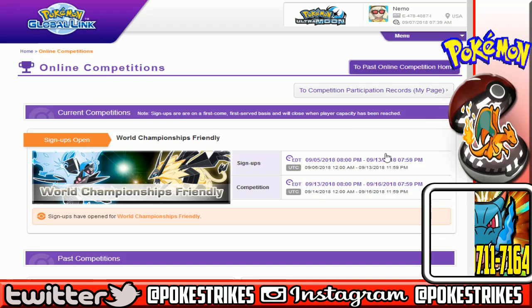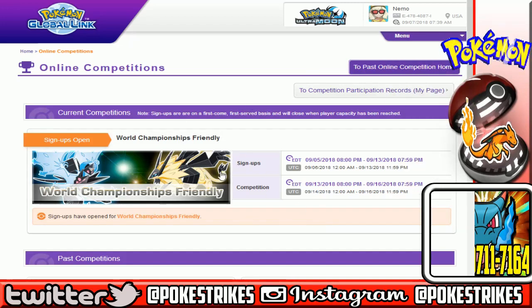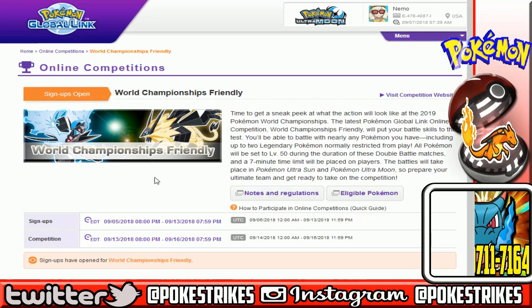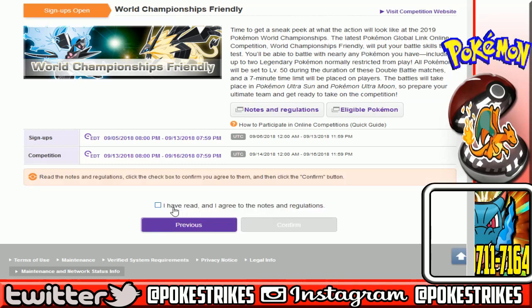To sign up, all you have to do is sign in to your Global Link account. Then down on the menu, go over here and click on online competitions, and it's going to take you to this page. Then you just click over here to sign ups. All you got to do is click on here — proceed to sign ups — and check mark this little box, then click confirm.